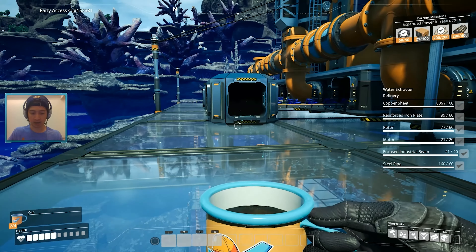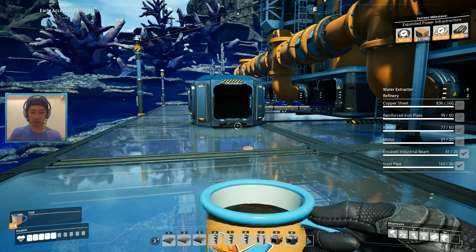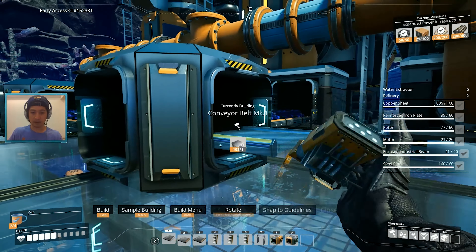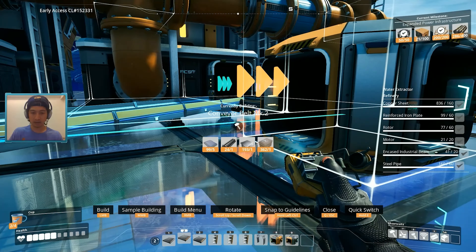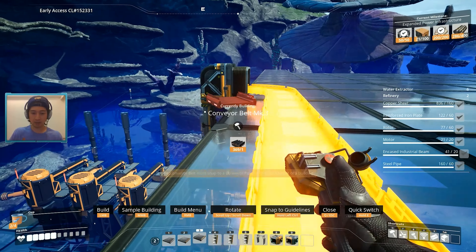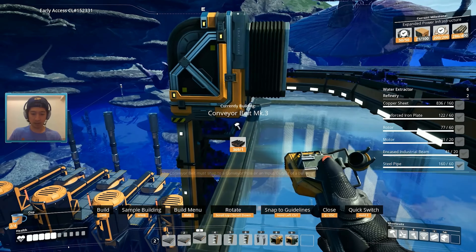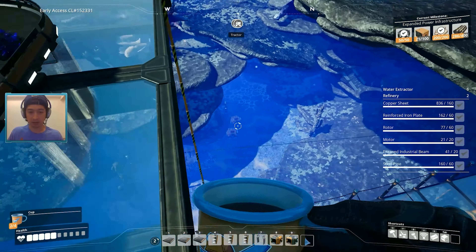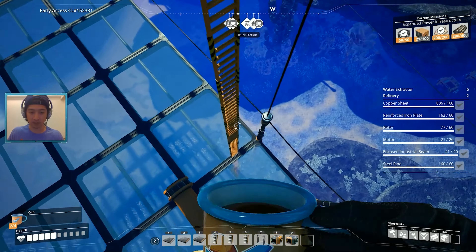We just need to tap the same pipe, which is very convenient. We are gonna have to change this belt, though, to a level 3 belt. Hopefully this doesn't crash our power. So we're switching everything to level 3s to support our new throughput. And we're gonna have to do the same thing on the first level.